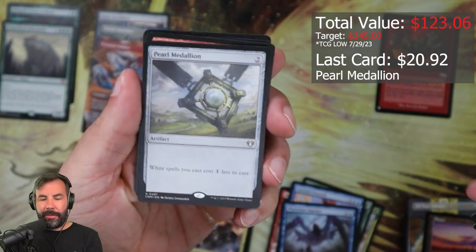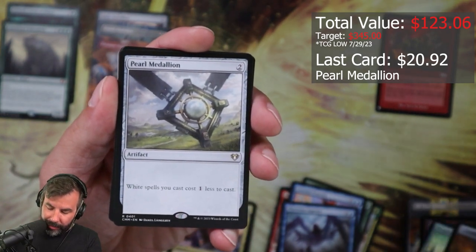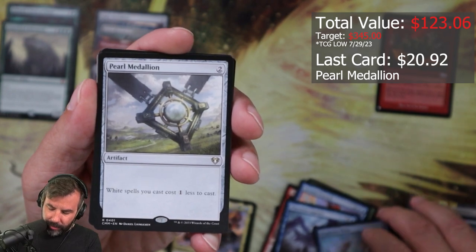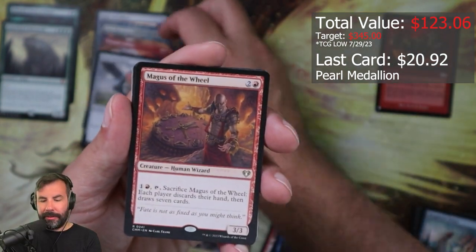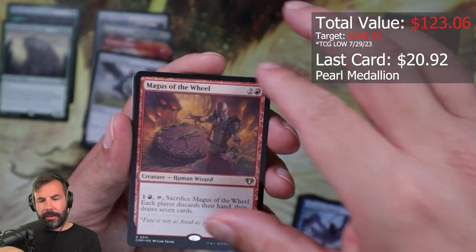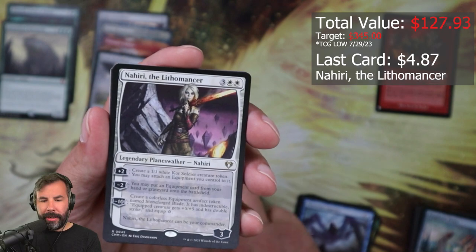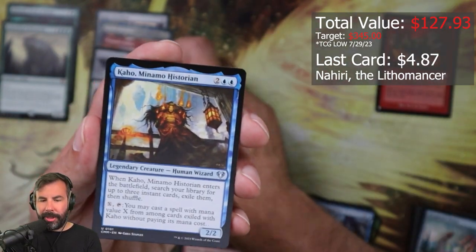Prophetic Prism, Pearl Medallion — these are great, like I need these, so this is fantastic for me. I definitely need the medallions. Magus of the Wheel, Nahiri, Lithomancer — I'll put this up here, I don't know if it's worth anything.